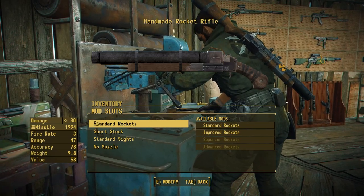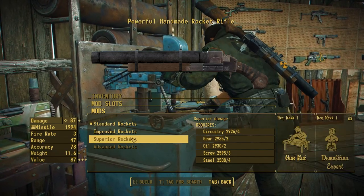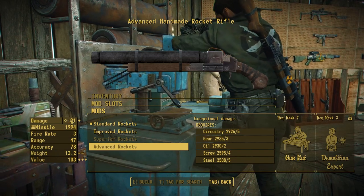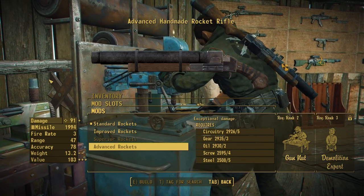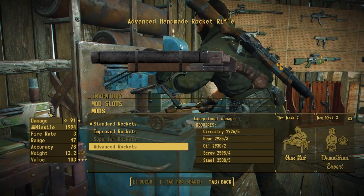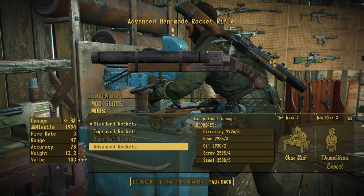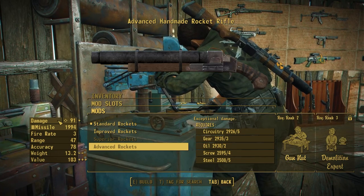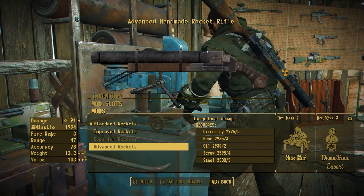Starting with what is essentially the receiver section, we have the rocket section where you can upgrade the power of the rockets: standard rockets, improved rockets, superior rockets, and advanced rockets. You'll notice the damage doesn't go up a whole lot — and the reason is the same as for the vanilla missile launcher. The base damage of the missile launcher is actually 15, and for this weapon it's 15 as well. All of that damage comes from the projectile, which is not affected by stats. When you throw on Demolition Expert you do get a pretty significant damage increase, but it won't scale massively, meaning this thing isn't going to become overpowered very quickly.